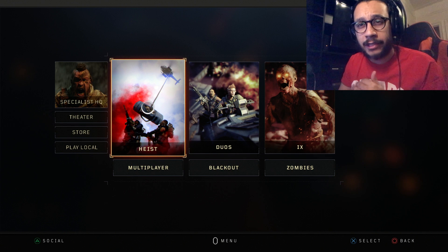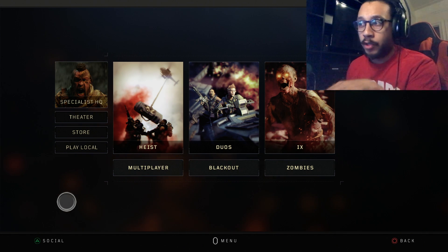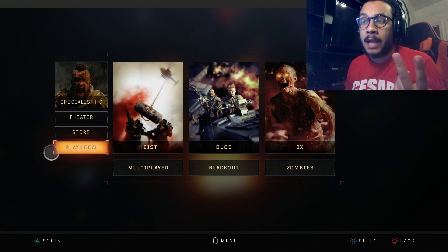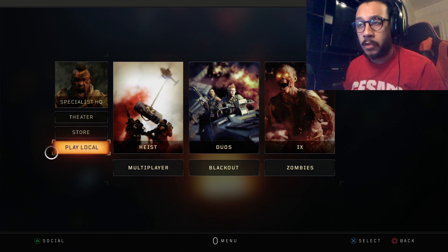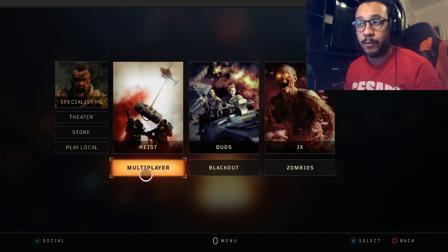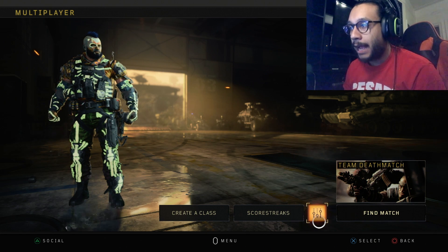Alright, let's get right into this. We're coming right from the main menu of the game where you have your options of choosing either Multiplayer, Blackout, Zombies, Theater Mode, Store, Play Local, and stuff like that. You have two options — you can either go to Play Local and then select Multiplayer, or you can just go right into Multiplayer, which is what I'm going to do.